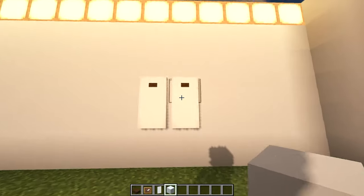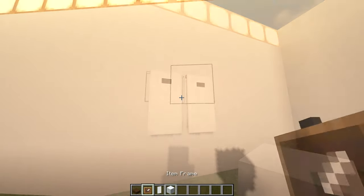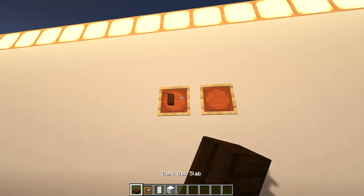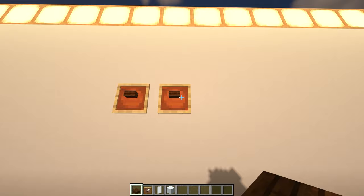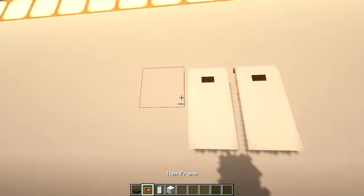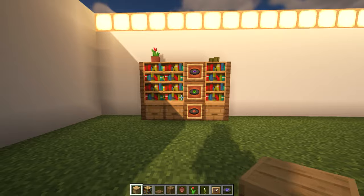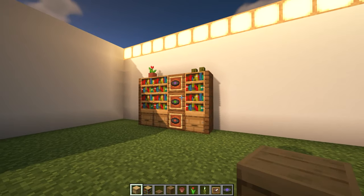Number nineteen: hanging towels. These are so simple to make and add to any bathroom wall — they look super nice and stylish too. You just need three blocks for this build. Number twenty: disc shelf. Got a bland wall? Here's a cool way to spice it up and show off all your cool discs as well.